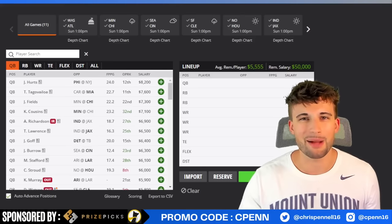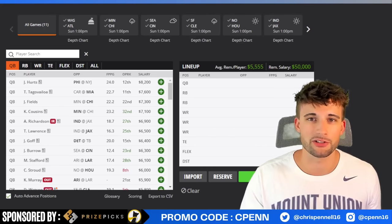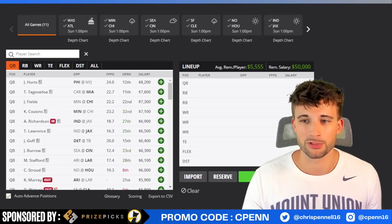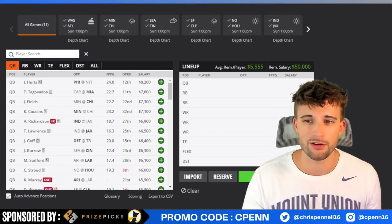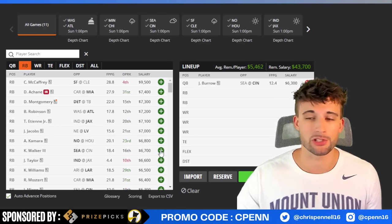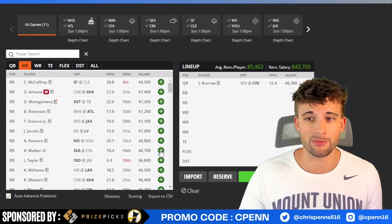Heading over to DraftKings — don't copy and paste this lineup, I'm simply building it for educational purposes using the roster construction I like for single-entry tournament builds. You can use the techniques in this video on your own lineups with your own favorite plays. My two favorite quarterbacks this week are probably Matthew Stafford and Joe Burrow. Since we used Stafford in the early look video, let's run it back with Joe Burrow at $6,300 — which still feels a bit cheap, especially if he's getting healthier.